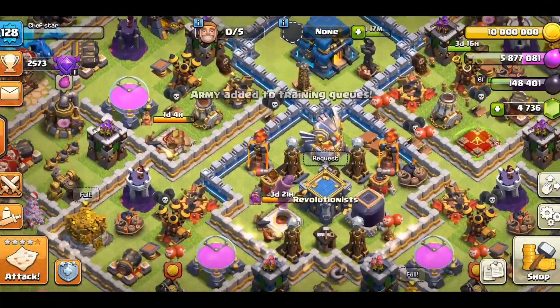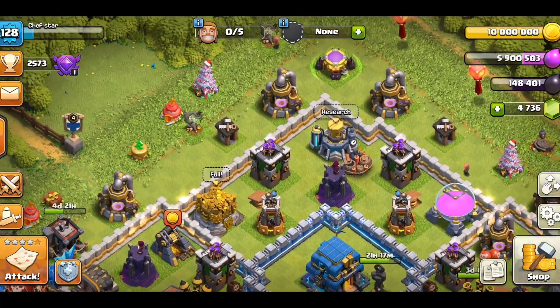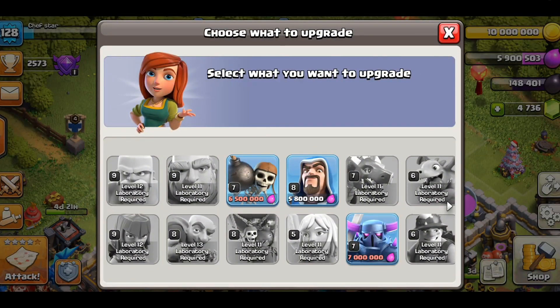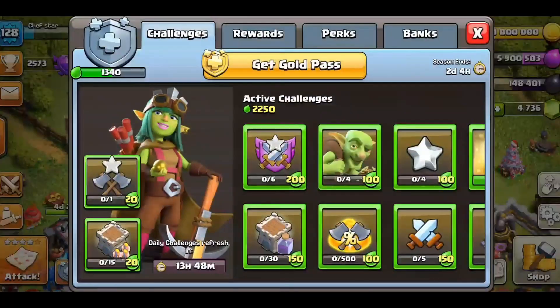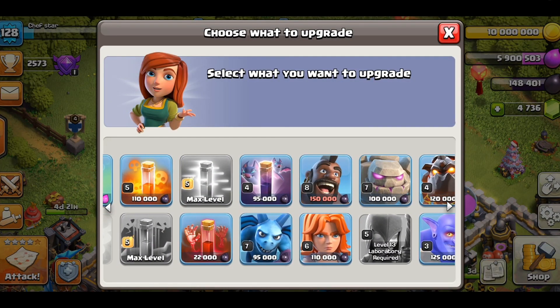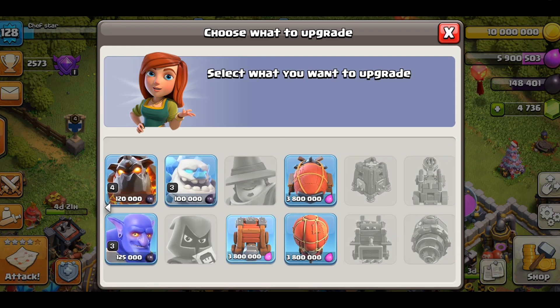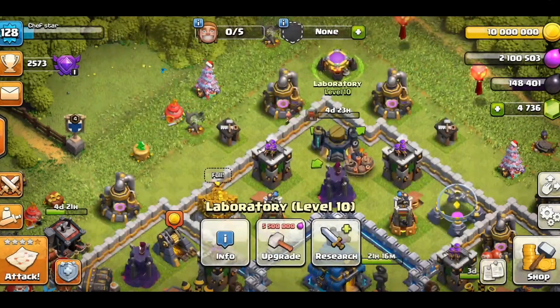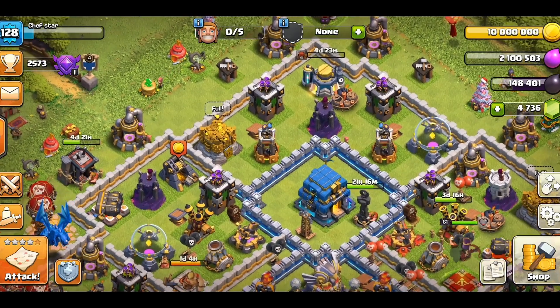We're just capped on gold because there's literally not enough builders to build everything I want to build. So Lab — we're a little ways away. I can do the Wizard, actually. Whoa, they discounted the costs on these — these used to be like 10 million. The Wizard's 5.8 million? Are you serious? You know how cheap that is? I don't even have the Gold Pass. Actually, I forgot — I haven't upgraded these. Let's upgrade this; it's way more important. I actually use the Siege in every attack.